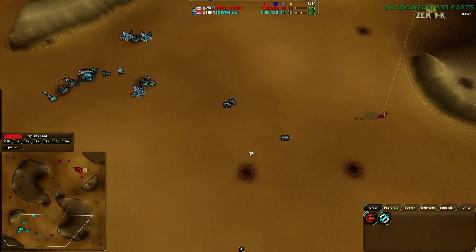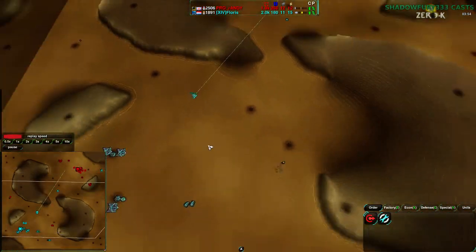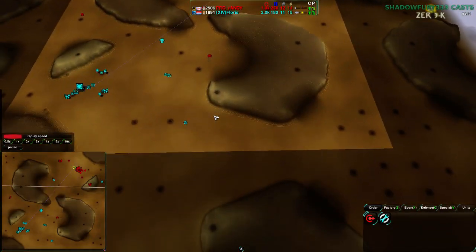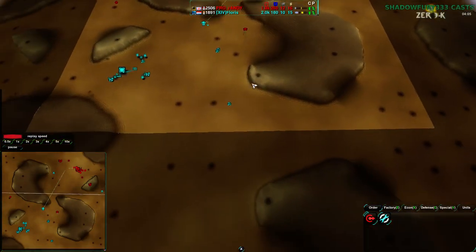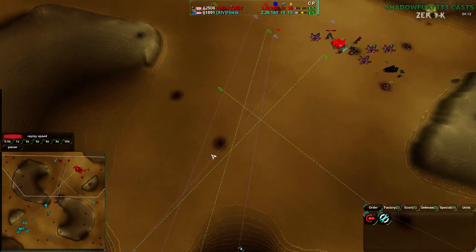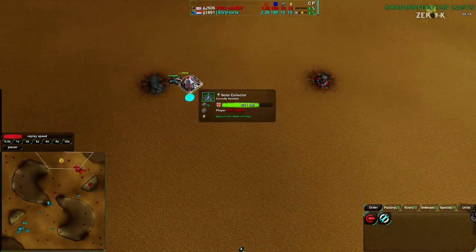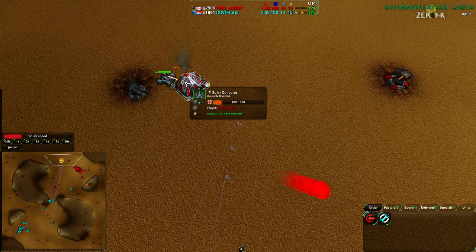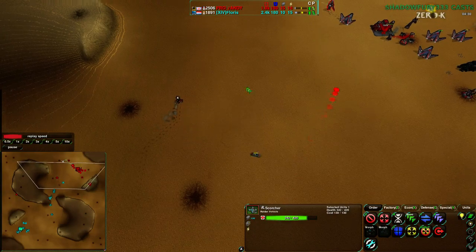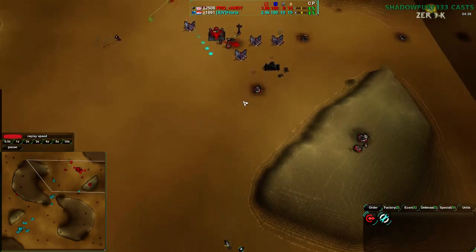Flouris does have a chance to build more units and set himself up. Randy has scouting going around making sure Flouris can't easily take metal extraction points. He is behind economically. Flouris is ahead militarily but is marching his commander into Randy's base directly — not sure if he knows how much Randy has rebuilt. A scorcher coming in will take a bit of damage from the solar collector explosion but survives. Randy's commander is coming in with a light particle beam and will get rid of the scorcher before more damage is done.